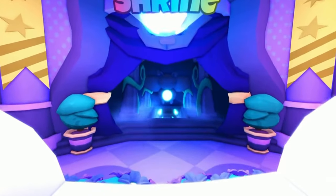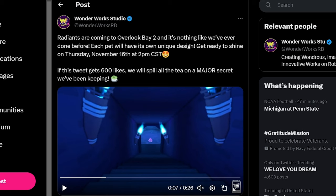Okay, I'm so excited! Alright, I wanted to read you the information that came with this tweet. So: Radians are coming to Overlook Bay 2 and it's nothing like we've done before. Each pet will have its own unique design. Get ready to shine on Thursday, November 16th at 2pm CST. If this tweet gets 600 likes, we will spill all the tea on a major secret we've been keeping.